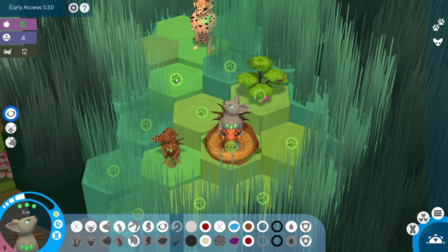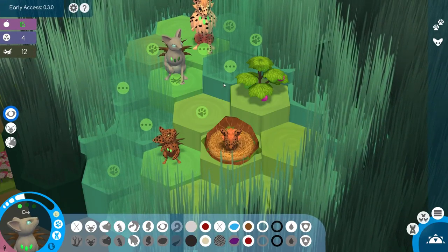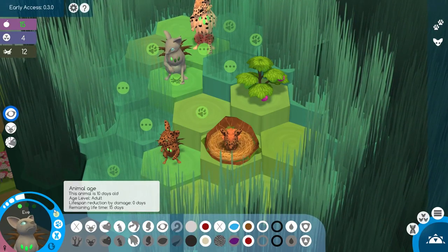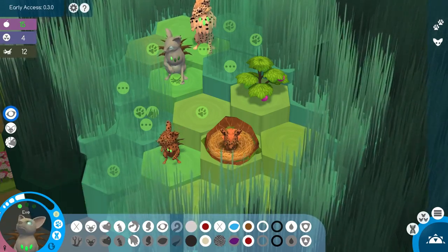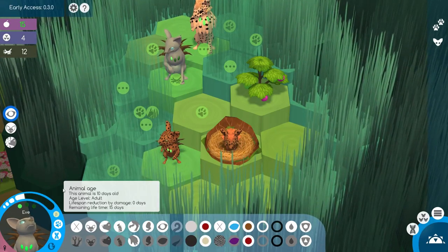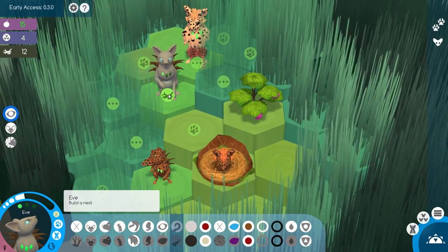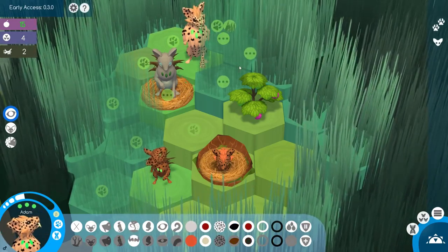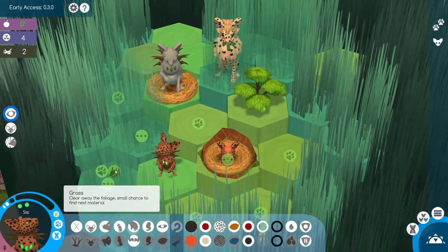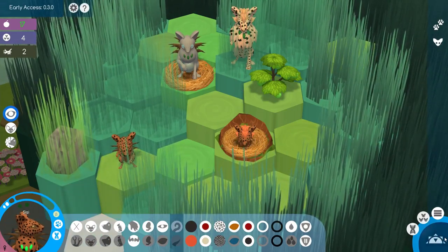I'll have Eve come up here and breed again so we can have even more babies going, because once this white bar comes all the way around, they die — they get old and die. So this is basically their age meter, and if they get hurt, it encroaches in red. So if the red and the white touch, they also die. I'll go ahead and have her build a nest. I'll have you come back and collect some berries, and baby Sissy over here will come look around, and we'll skip ahead.